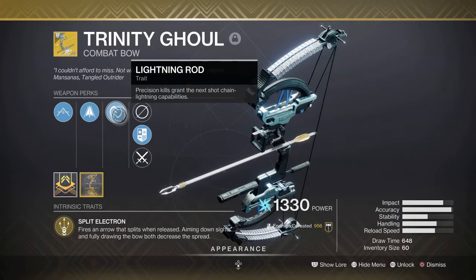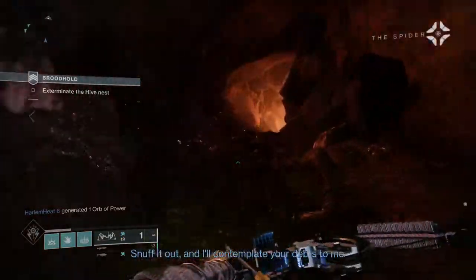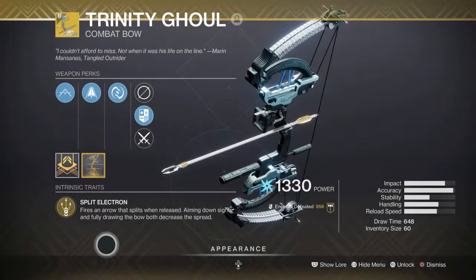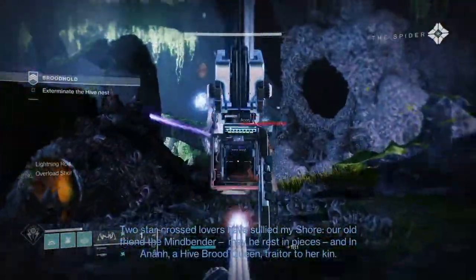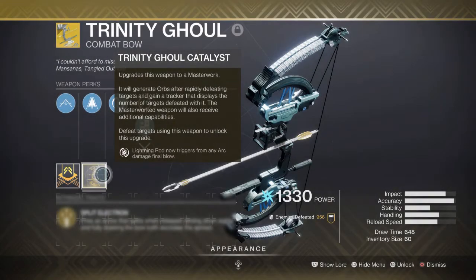Trinity Ghoul has the regular perk Lightning Rod — precision kills grant the next shot chain lightning capability. You get a precision shot and your next arrow chains lightning because it splits into three, and then it chains off enemies which chain off each other, giving you crazy combo kills. The exotic perk Split Electrons fires an arrow that splits when released. With Lightning Rod active, don't ADS — just pull the bow back and fire, which spreads the arrows out and lets you chain lightning between the three in a much wider area. The catalyst perk is Forked Lightning, which makes Lightning Rod now trigger from any arc damage final blow.